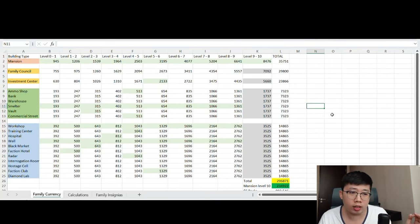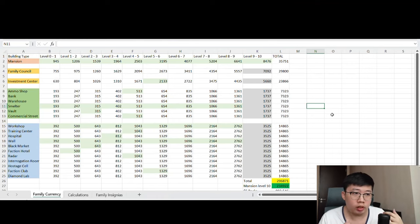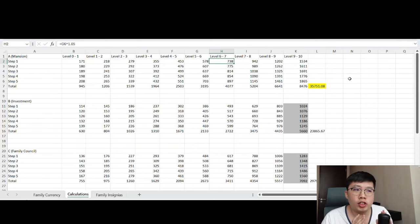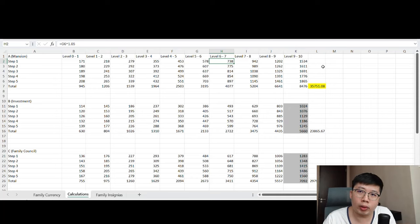I have a couple of pictures here to compare how things can be quite different from the previous star levels 0 to 6. From the calculations, the number of family currencies needed for step 1 upgrading mansion from star 6 to 7 is lesser than the amount seen at lower star levels, but there is the element of family insignias which I think is the reason why the overall family currencies required is reduced.